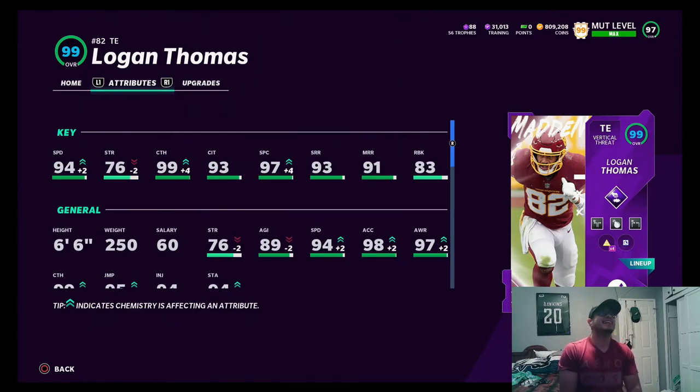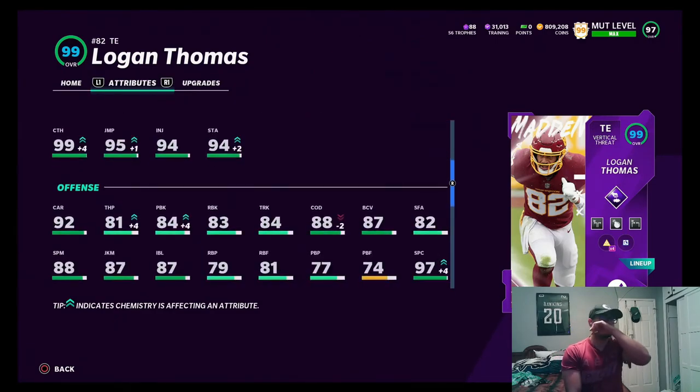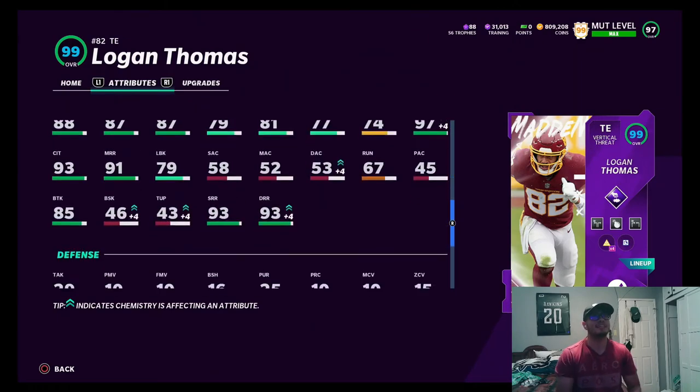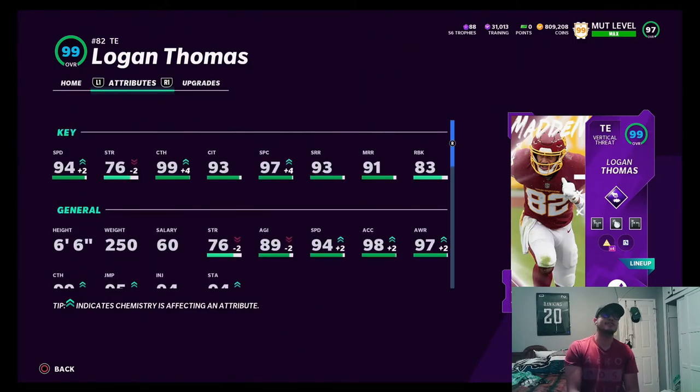He's got 94 speed, 76 strength, 99 catching, 93 catching in traffic, 97 spec catch, 93 short route running, 91 medium, and 83 run blocking. He also has 82 stiff arm, 88 change of direction, 85 broken tackle, and 84 trucking. He has 93 deep route running with the go deep chem added to him, so he looks like a solid tight end.